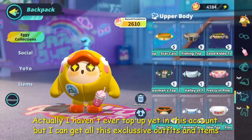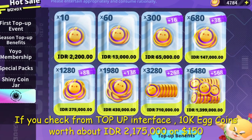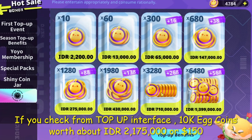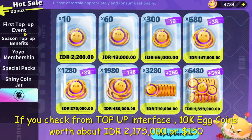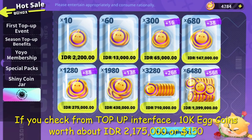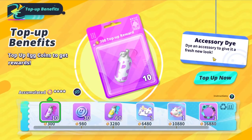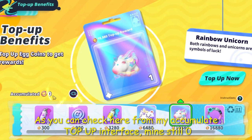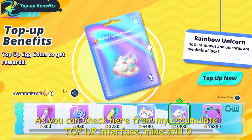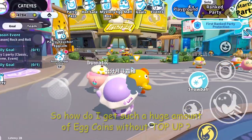If you check from the top-up interface, 10k egg coins is worth about IDR 2 million and 175 thousand, or about 150 dollars. As you can check here from my accumulate top-up interface, mine is still zero.